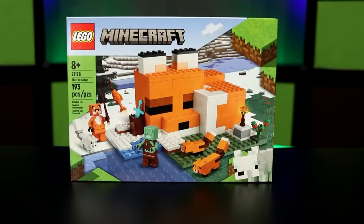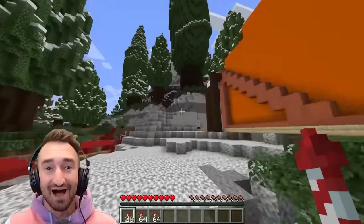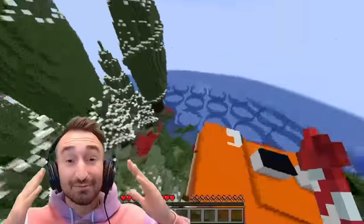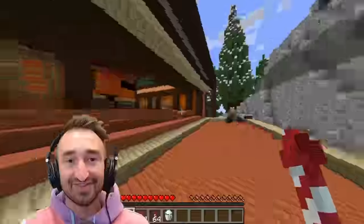Today, my friends are going to be playing with the LEGO Minecraft Fox Lodge set. And we're not just talking about it in real life — we also went ahead and recreated it in Minecraft as well. Today's going to be so exciting, and we're going to be playing our very own Elytra race on the map to see who can race from point to point within the Minecraft set. I want to give a very special thank you to our sponsor, LEGO Minecraft.